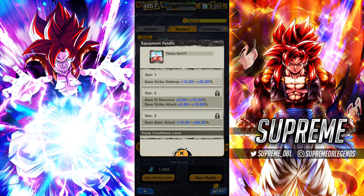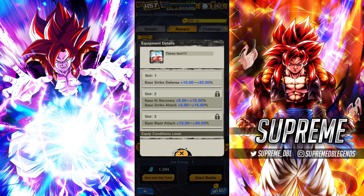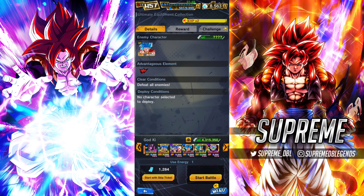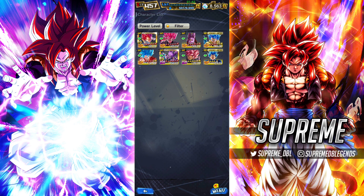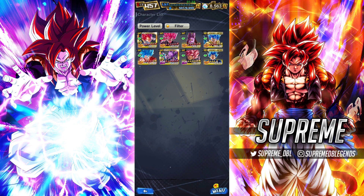The face of the equipment is also Times 10 Super Saiyan Blue Kaioken Goku. This equipment, for yellow Godki characters, gives Strike Defense up 20%, Ki Recovery, Strike Attack up 15%, and base Blast Attack up 30%. You should definitely be farming this equipment because even if you don't think this guy is getting a Senkai, it's going to be great on yellow Godki characters, specifically the range type ones.